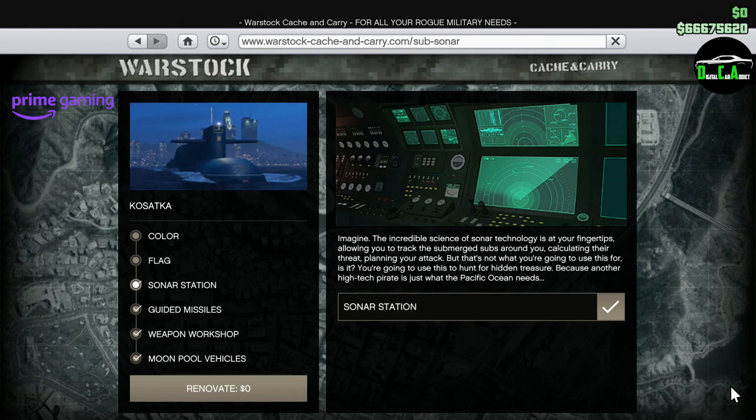If you don't see a discount on the Patrol Boat or the Longfin, it's because you don't have your Prime Gaming account linked to your Social Club. All the information on how to do that is down below in the pinned comment.